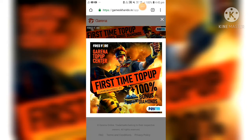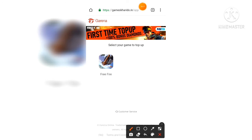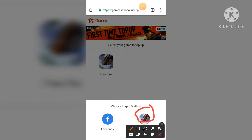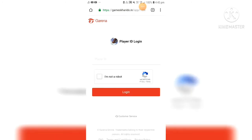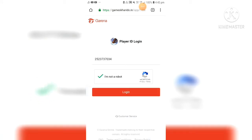I am going to give live proof of it. Now you have to click here and this kind of interface will appear in front of you. You can also sign in with Facebook but I recommend signing in with the player's ID. Now you have to enter your ID here and click, then click on 'I am not a robot', and after that click on login.